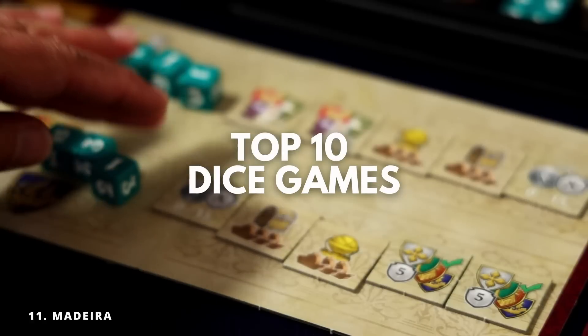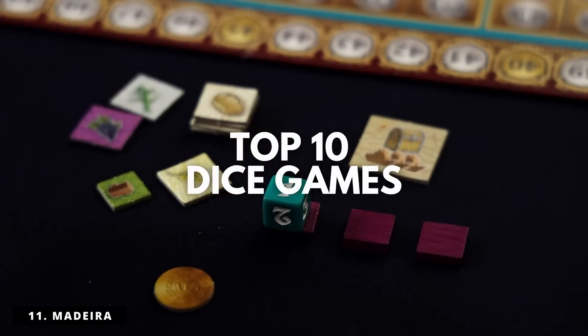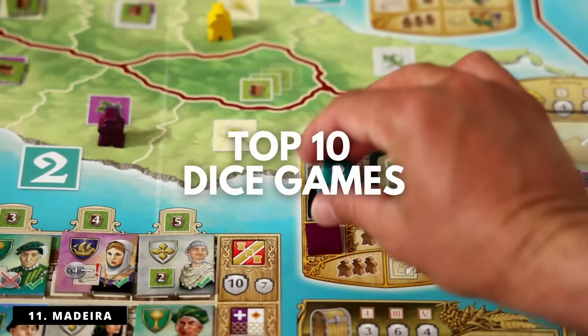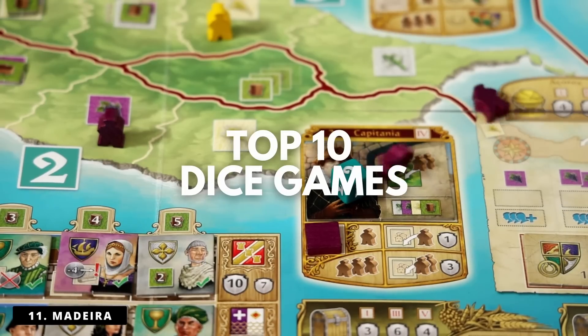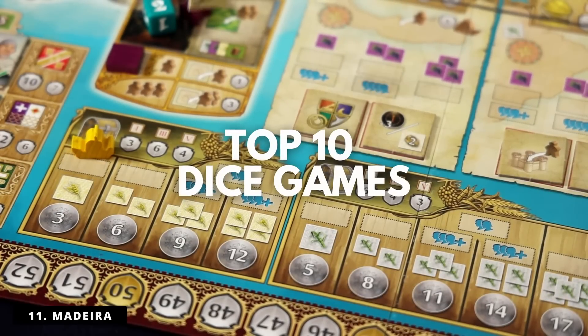That's why you're not going to see games where you're just using dice to resolve actions or combat. For instance, you're not going to see Final Girl on here — I love that game, but the dice are taking a backseat to the card play and the events and the theme. In the same way, you're not going to see one of my absolute favorites, Robins and Caruso. Yes, there's dice in it, but that's far from the focus.